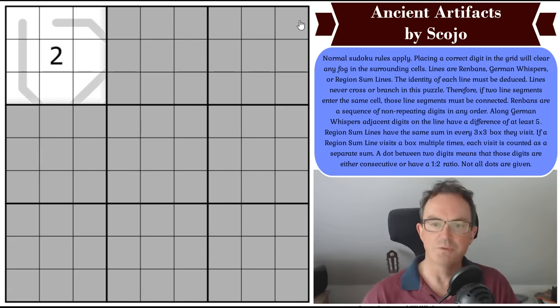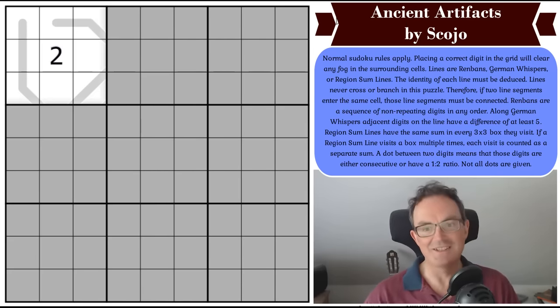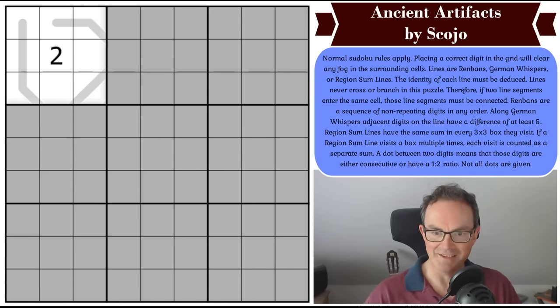Let me read you the rules. Normal Sudoku rules apply. Placing a correct digit in the grid will clear any fog in the surrounding cells. Lines are Renbands, German whispers, or region sum lines. The identity of each line must be deduced. Lines never cross or branch in this puzzle — therefore if two line segments enter the same cell, those line segments must be connected.